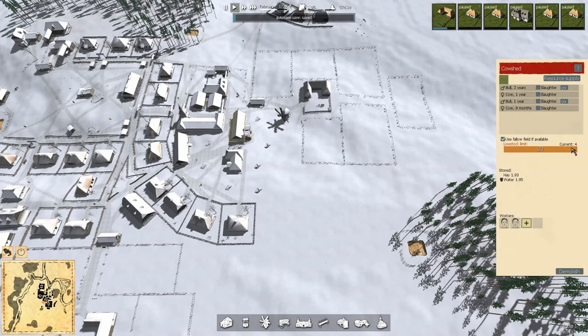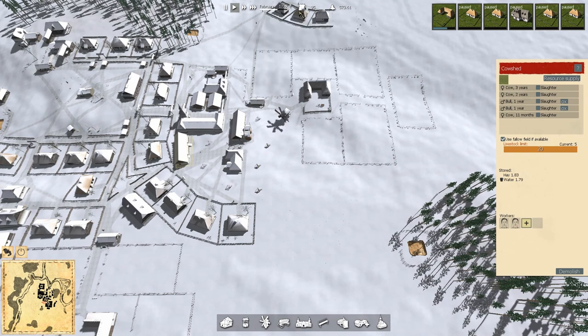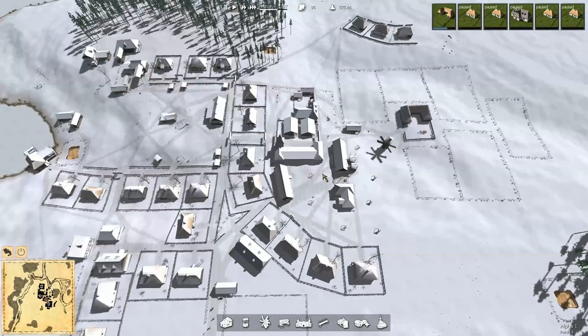How are the cows doing? Four cows, two workers, and five cows, two workers. Don't really need that many, but we want to keep them employed. We have one woman without a job and I can't click on it to find out where she is, so it does me no good to try to make that work.